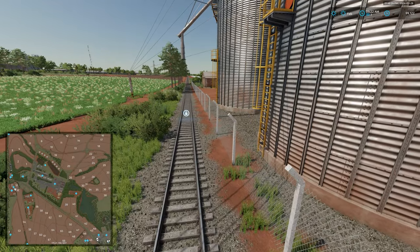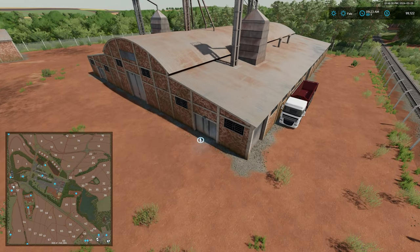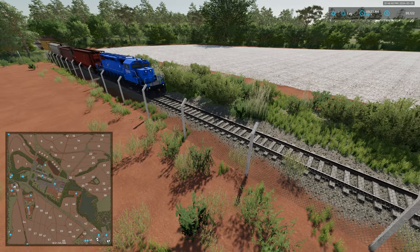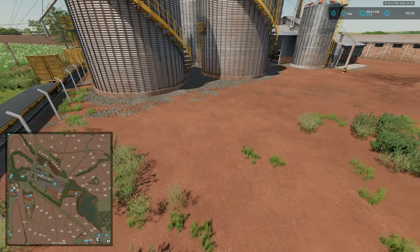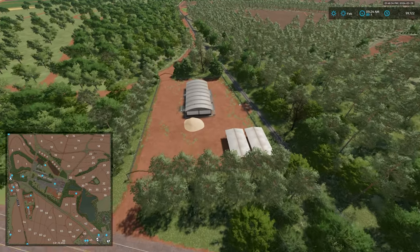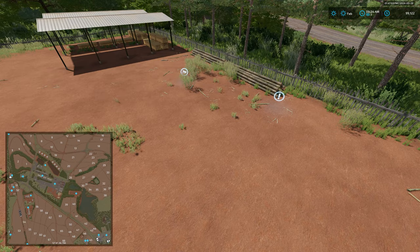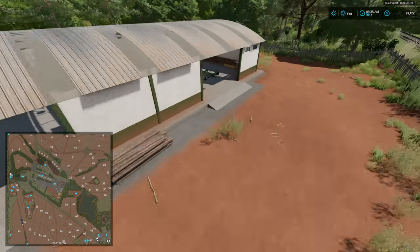Over here we have our train loading point and the trigger to call and rent the train — and in fact a train is coming by right now with a custom blue train skin. Across from that we have the sawmill, which is simply a wood sell point, not a production point. We have the wood sell dump point and sell trigger located there, as well as another train rent activation trigger.